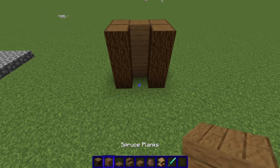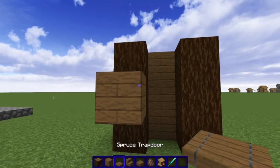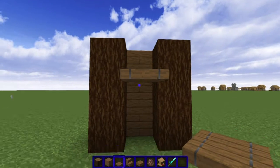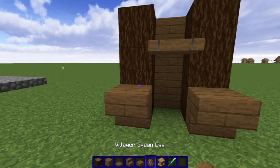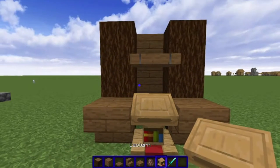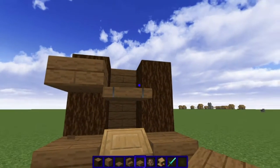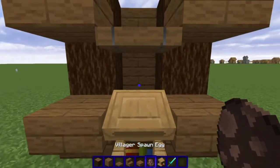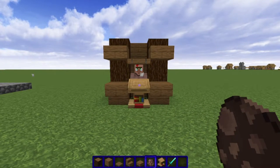Then what I do is I put down a temporary block and stick a trapdoor right there, and I throw some stairs there. I throw what the villager wants in there, and then I stick some half slabs there. And there's our villager containment center — just as simple as that.